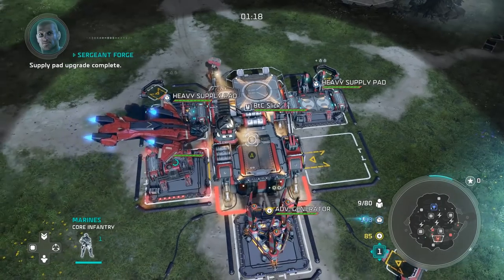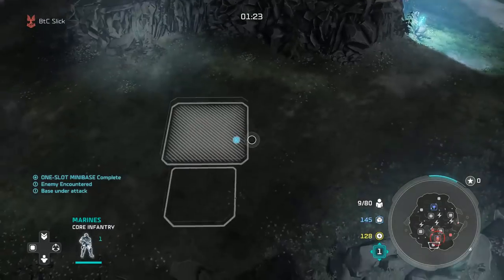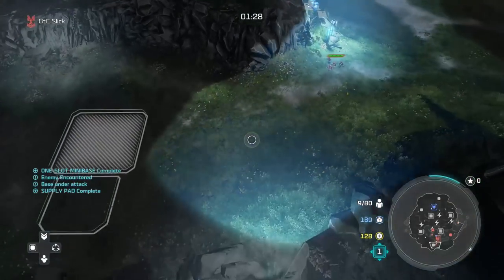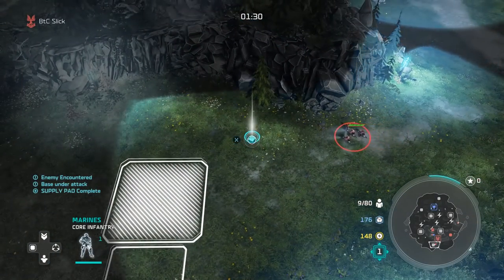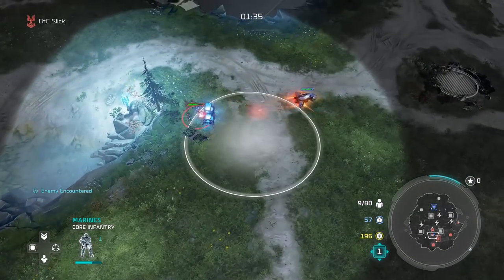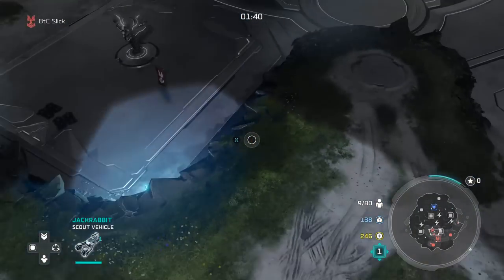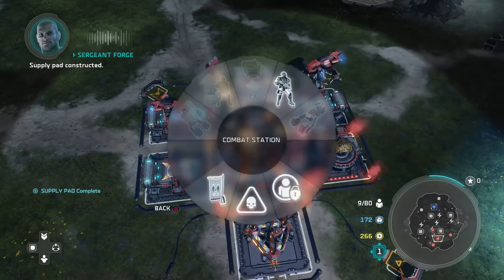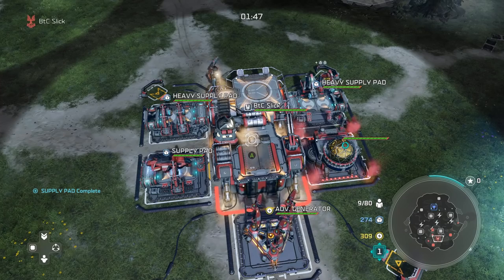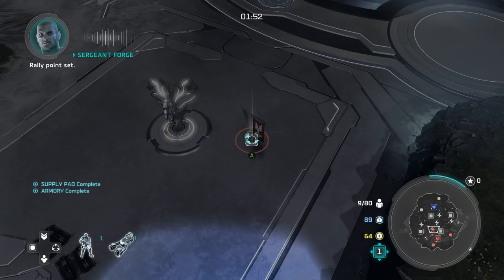As soon as this mini base comes up, we're going to throw down another supply pad — that's going to get us top-notch eco. Then I'm also going to throw in an armory fifth on my main, and buy a mini base back behind our side, which is actually really good timing. 130 is not bad, though it does mean you have potential to get the mini stolen, which is why I like to have a marine grabbing that supply crate in front of my base. The eco is going to line up nearly perfectly to buy ourselves a Forge Hog.